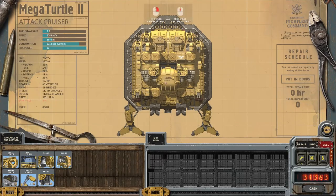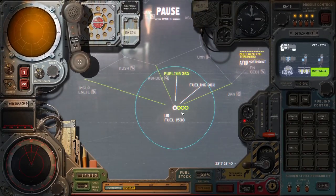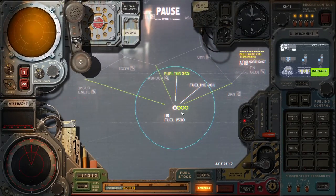Shipworks — we might want to see if there's anything to buy here, but there's absolutely nothing. So on we go. Every time I look at that Mega Turtle 2 it makes me very happy. Okay, so let's unpause. These guys are going to refuel while everyone heads out in different directions — in this case we're not heading south.